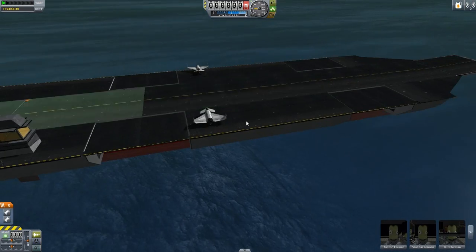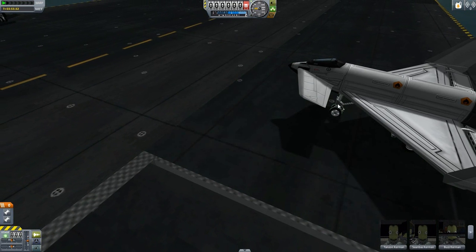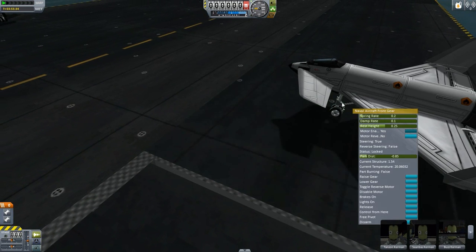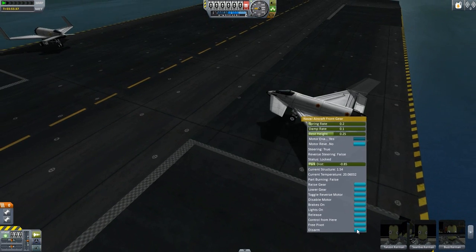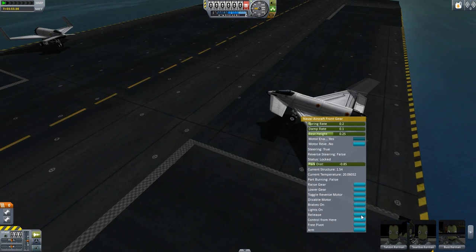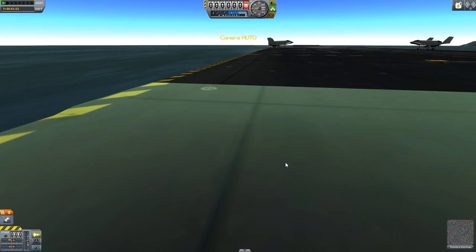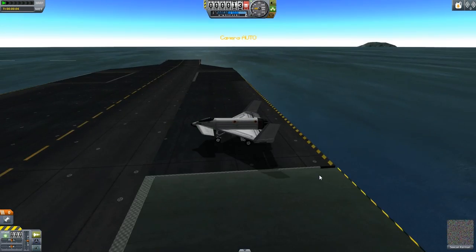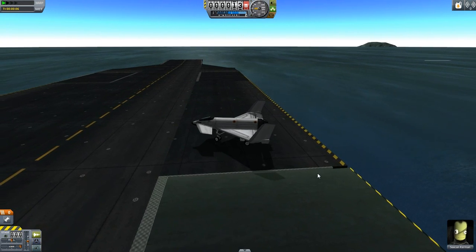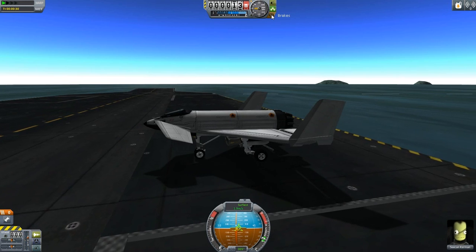These two aircraft have already been docked. What I want to do is undock one of them. I simply select it by the front, right-click the front gear, and hit disarm — it's important that you do this — then release. And there it is. Switch to the aircraft — not the one in the water — switch to the aircraft, and now we can drive around and do all this other good stuff. Back it up a little bit, hit the brakes.